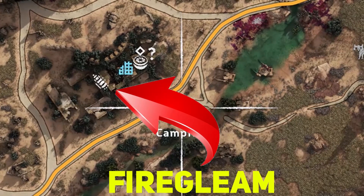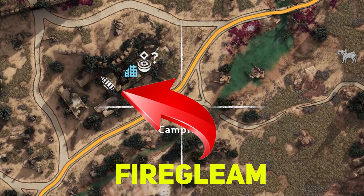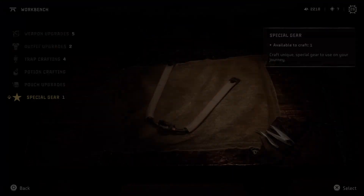Previously discovered Fire Gleam locations will also be marked on your map, so check there if you want to double back and visit any previously blocked pathways.